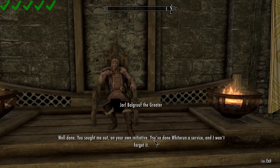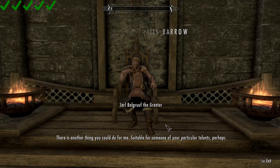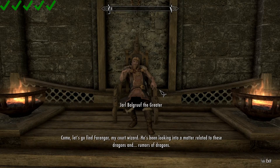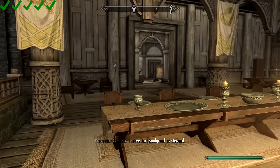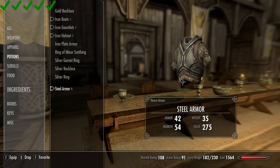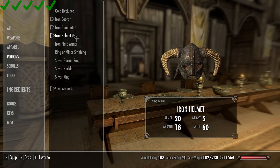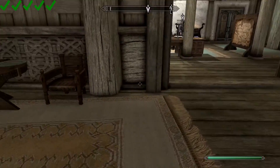You've done Whiterun a service — I won't forget it. He just gave us some steel armor. That steel armor is reinforced with some fur on it — it's like Nordic steel armor, and it's actually a much better upgrade to what we've had. It gave us a plus 27 on our warmth rating as well as six points better in armor rating, so that's a substantial increase.